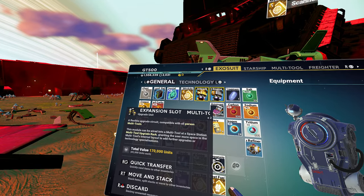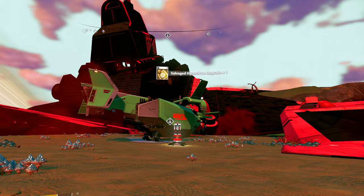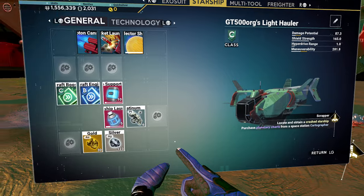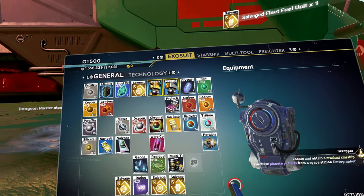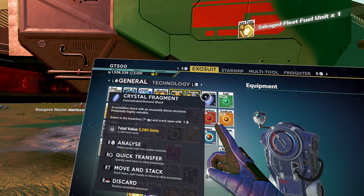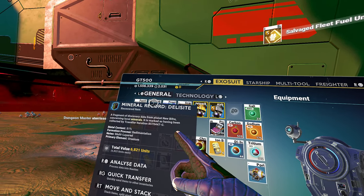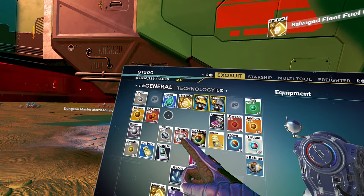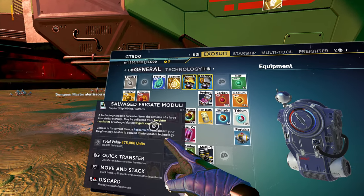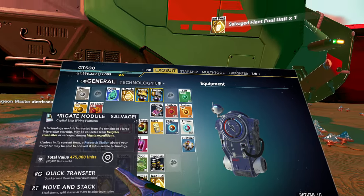What do you do with it? I have to go to a space station. I have no idea what this is. Not sure. A salvage frigate module — where can I install this? I can use a research station on the frigate. Well, there's one on the frigate.